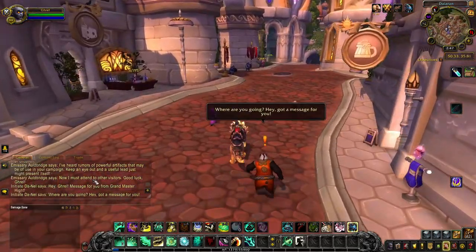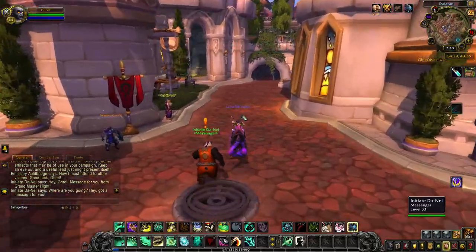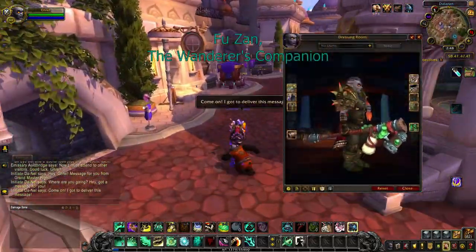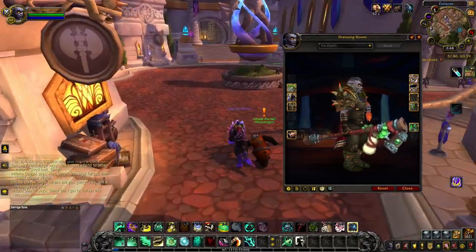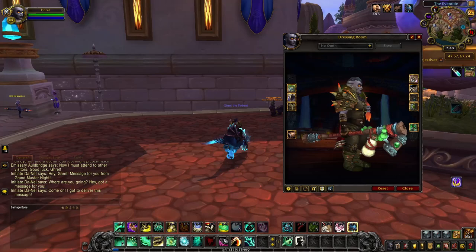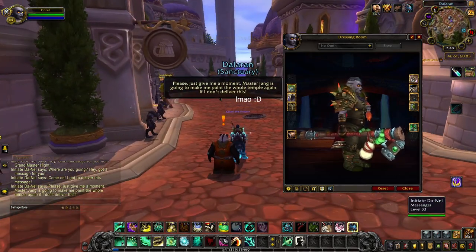I'll begin the guide today with the tank spec Brewmaster. Brewmaster monks got the Staff of Husan, the Wanderer's Companion, as their artifact weapon in the Legion expansion. The story of the staff traces all the way back to the titanic watcher Freyja, who used it as a walking stick while populating Azeroth, before passing it to the Jade Serpent.